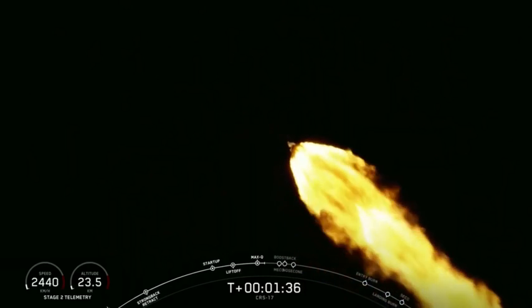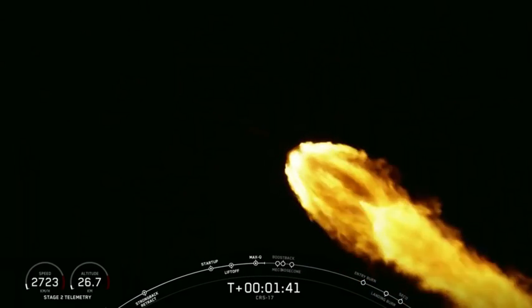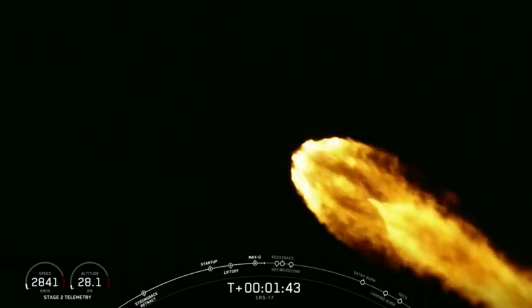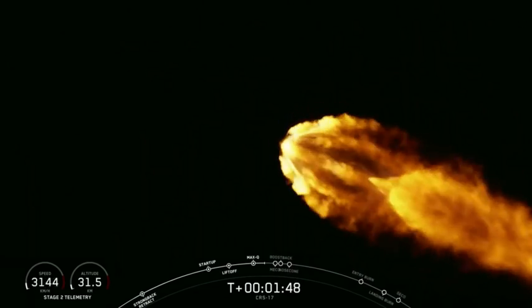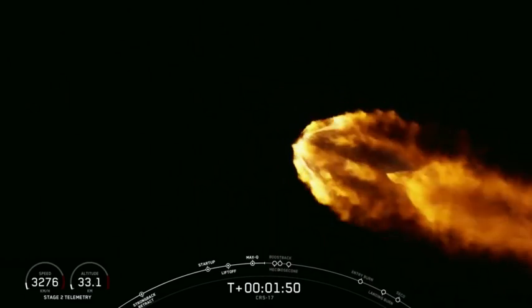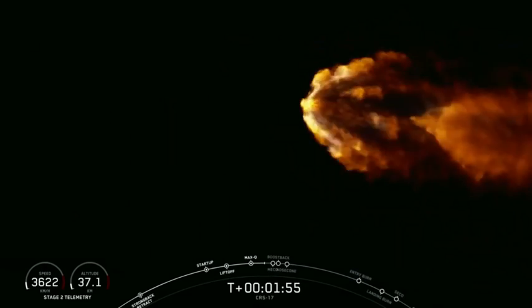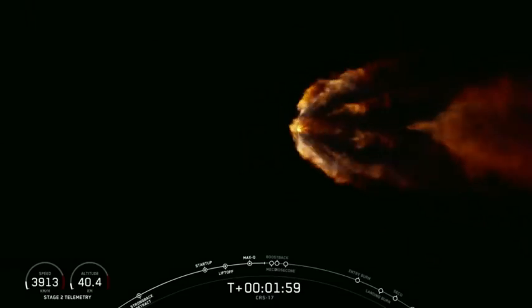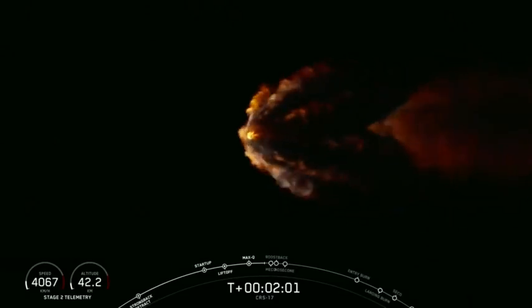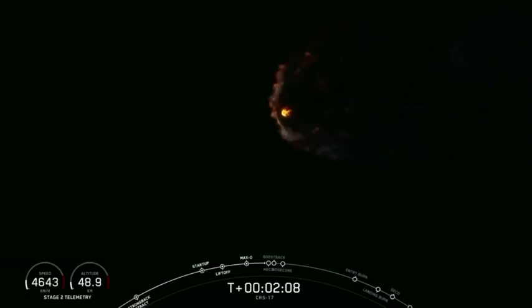Now we will have a series of three events coming up in rapid succession: main engine cutoff, stage separation, and second engine start. Main engine cutoff, or what we like to call MECO, is where all nine engines on the Falcon 9 first stage shut down. This is then followed up by stage separation, or the separation of the first and second stages. And then finally is the second engine start, where the Merlin vacuum engine on the second stage lights up and begins to carry Dragon to its targeted orbit. So let's listen in to the countdown net for those three events coming up here in just about ten seconds.